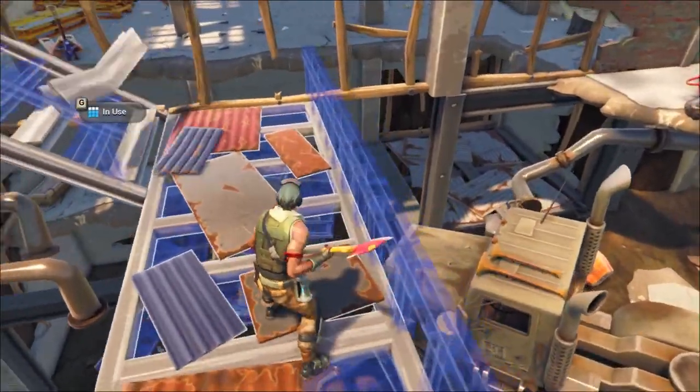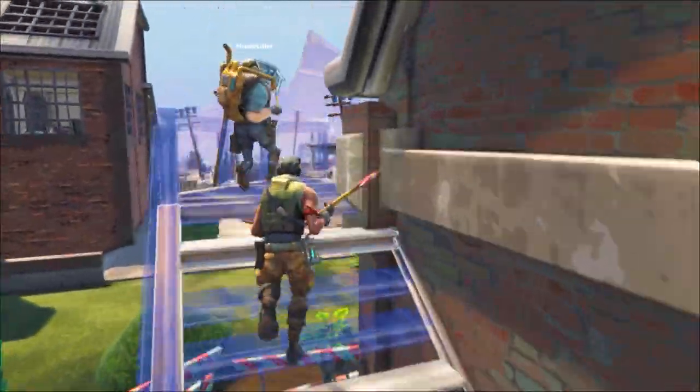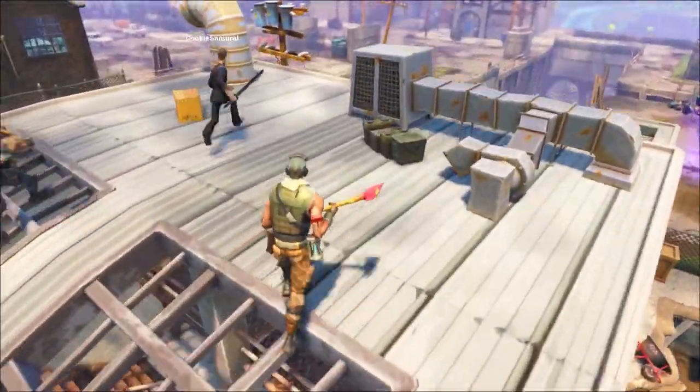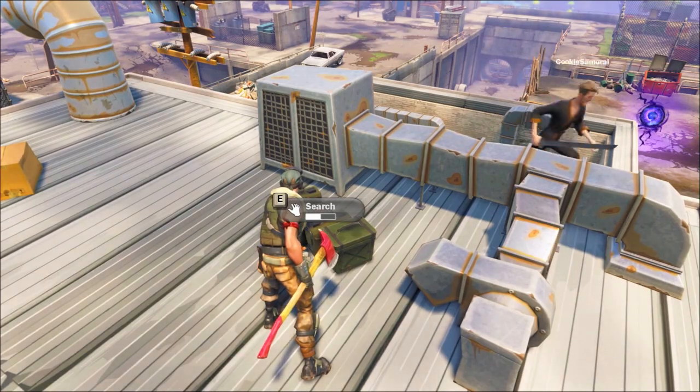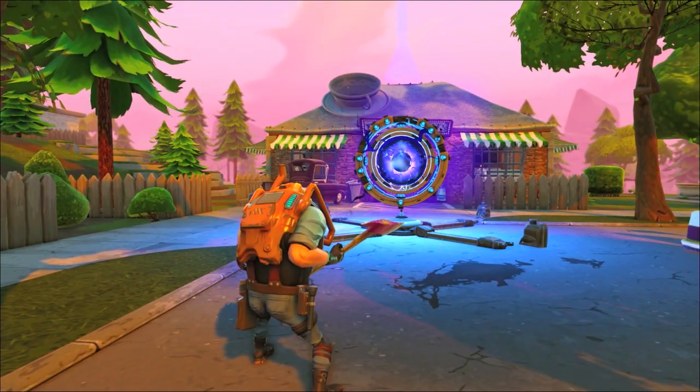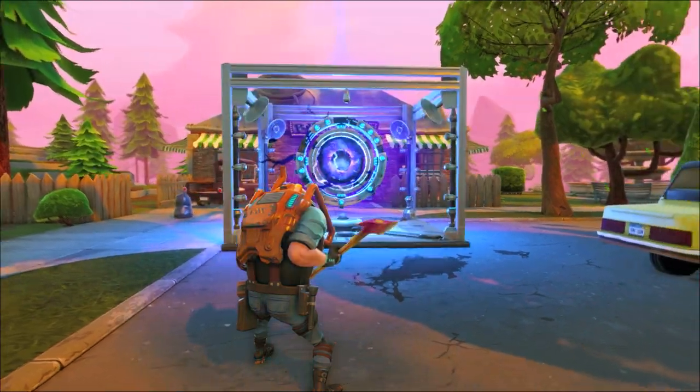And then we've got our ninja, which has all the things you'd expect in a ninja. He has shurikens, he has throwing stars, and he has a katana. And so he's our sort of melee hero. He's at home fighting hand-to-hand with the husks and other enemies. And generally he also has good traversal because he has double jumps, so he can move quite quickly through the enemies and get himself out of there.